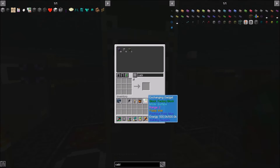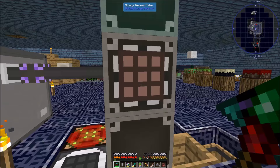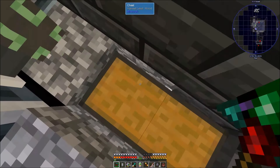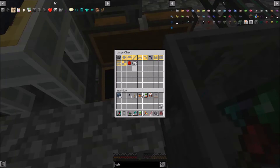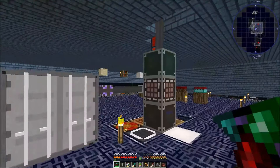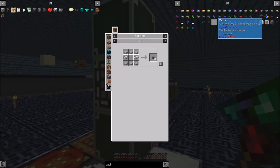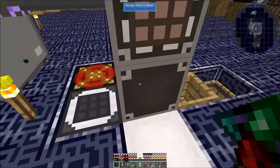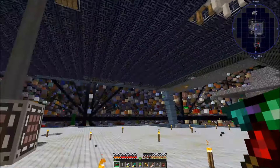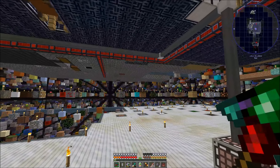Let's go grab what little iron we have and make a bunch of cable. There's where we're at for cable — it's quite a bit. We'll be able to run this where we need to, and that's going to be all the way that way.